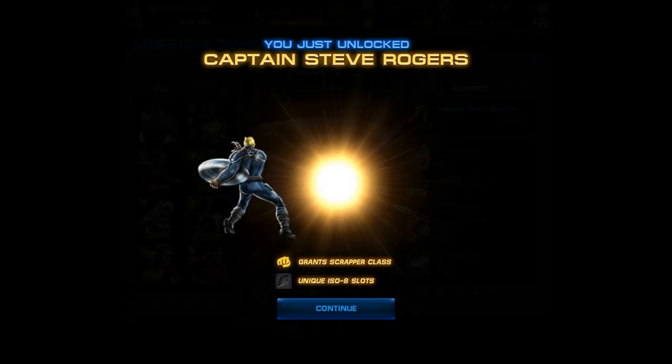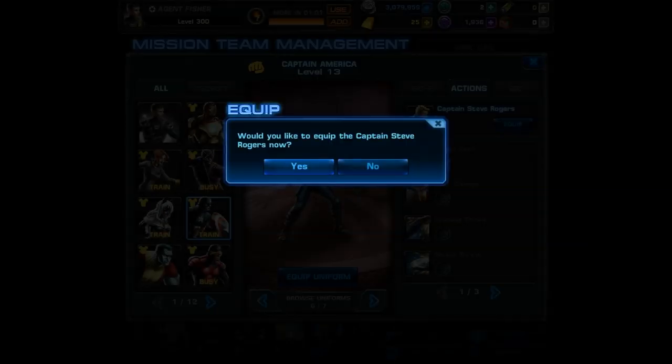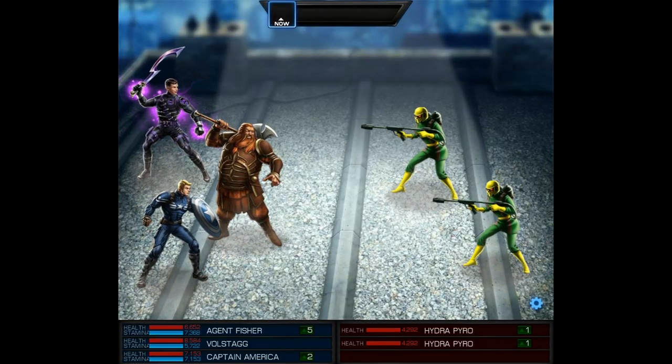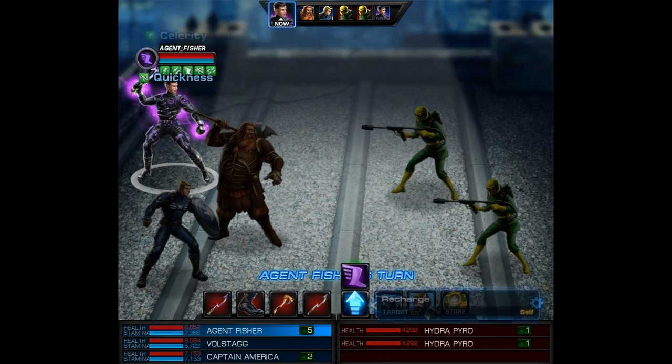The only thing left to do is unlock this amazing new costume, then I'm going to head over to Special Operation 17 Mission One and try it out for the first time. I'm going to pair Steve Rogers up with Volstagg — not for any particular reason, I just recently leveled him to nine and wanted to keep training him. Remember, this is the very first time I was using this alternate costume, so I'll show you how I discovered how it works.